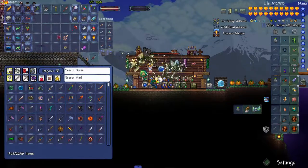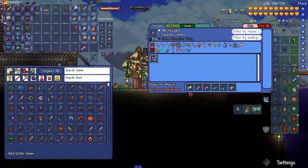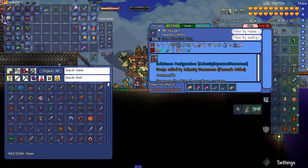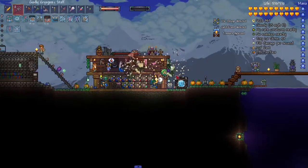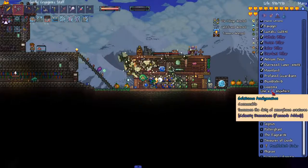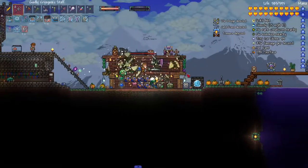Let's get this stuff put away. Let's look at the electrified gel - makes the gelatinous amalgamation. Uses bars of life, electrified gel, illuminate gel, purified gel, regular gel, and three luminite. Summons the deity of amorphous creatures - use an amalgamation anywhere. The next boss to fight is the profaned guardians, but I'll worry about that later.